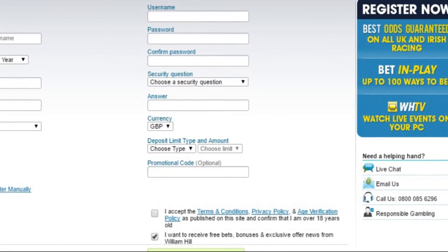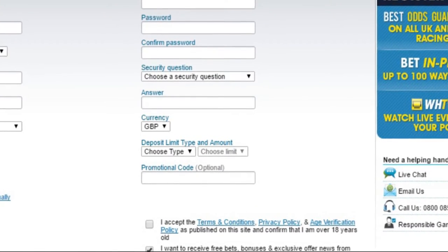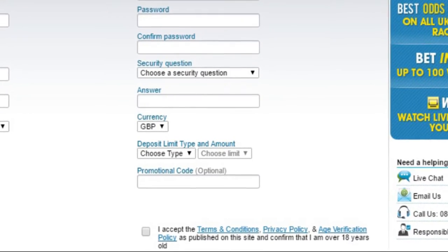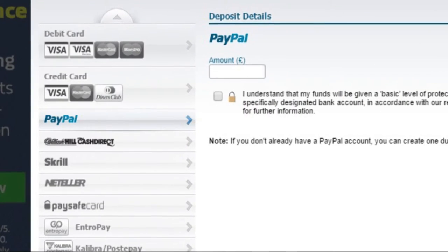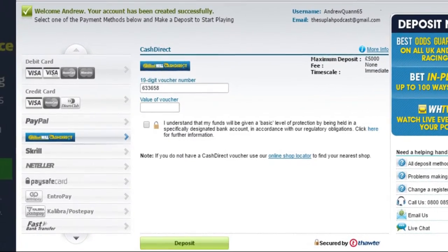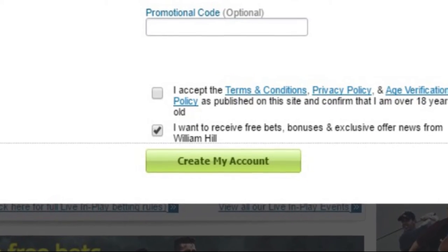William Hill offers the ability to automatically put in as little as £10 into your account on either a daily, weekly or monthly basis. However, you can also choose to enter No Limit, which will allow you to put in however much you wish when you feel comfortable. There are multiple ways to put down a deposit on William Hill. The most common one is by entering your card details or connecting to your PayPal account. You can also use William Hill's own Cash Direct, or others such as PaySafeCard and Entrepay when you sign up. Finally, hit create my account and you're ready to go.